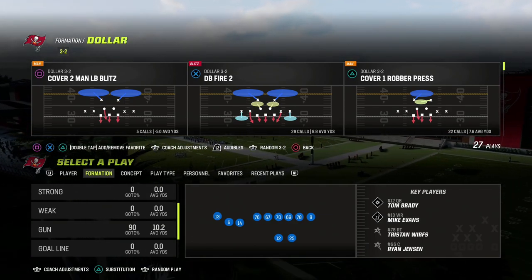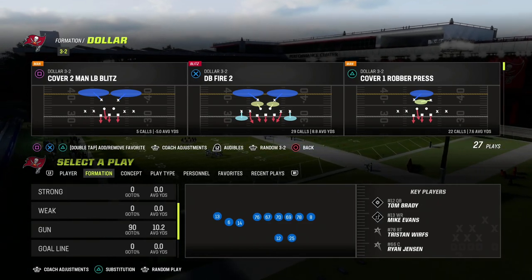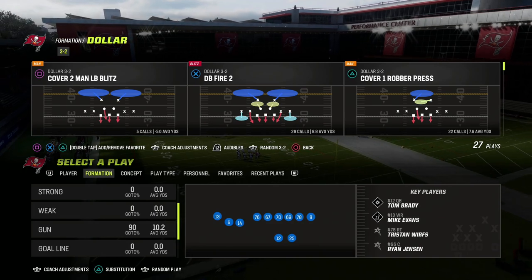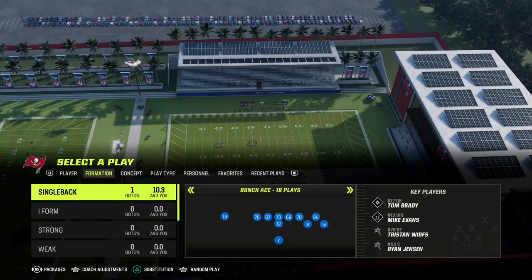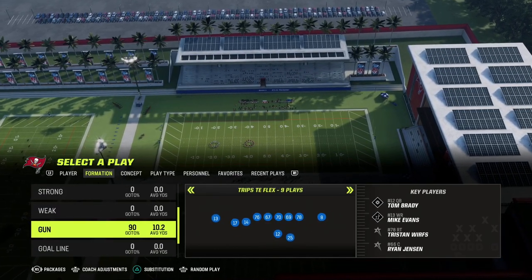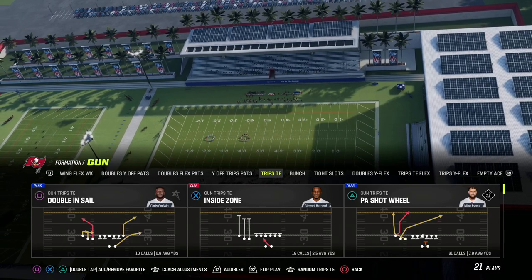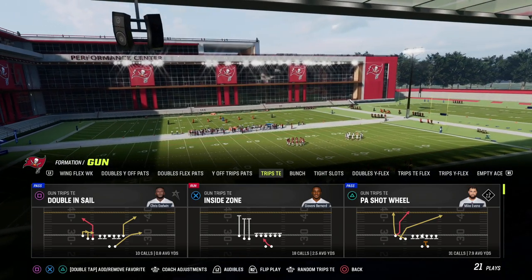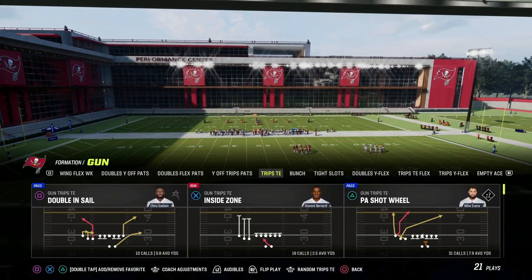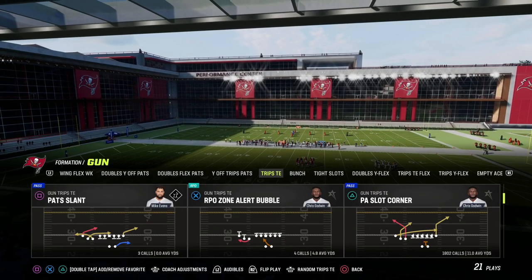If you're new to the channel make sure you hit the sub button. If you want my entire Trips Tight End offensive ebook, join our Patreon page — it's only $10 to sign up and gets you access to all of my Madden 23 offensive and defensive ebooks, plus all updates. We're dropping a brand new offensive ebook tomorrow for our Patreon members, which will be our 11th ebook of the Madden 23 season.